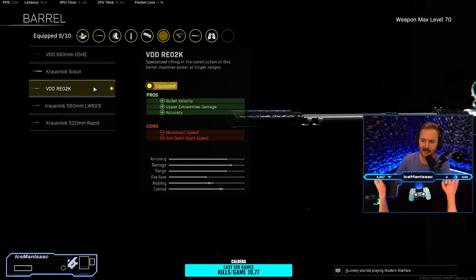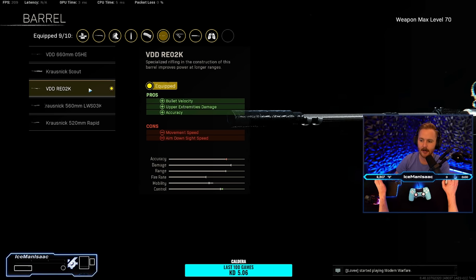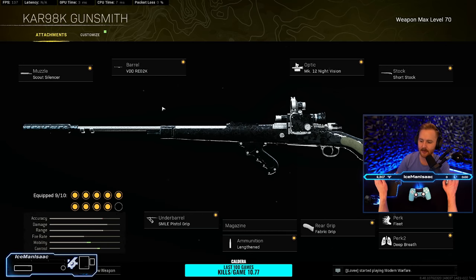Next up we have the VDD REO 2K barrel. The biggest thing here is it helps out with Bullet Velocity. You need this for the kar to feel more hitscan, especially with the verticality on this map — you are shooting long ranges. It also helps out with upper extremities damage, which is nice if you're hitting the shoulders. It does hurt your movement speed and Aim Down Sight Speed, but you do not need to go with something like the Rapid to get the most out of this build.